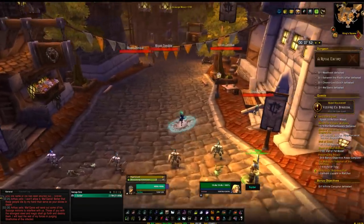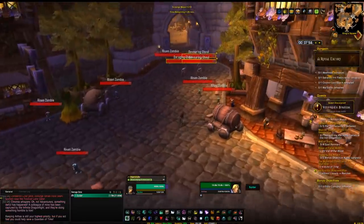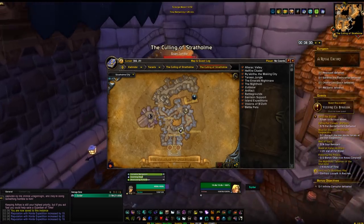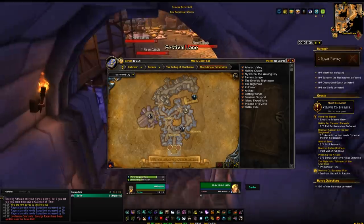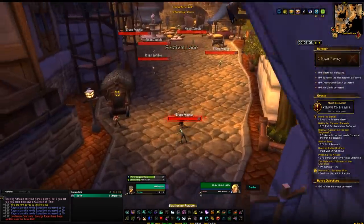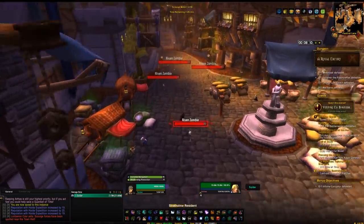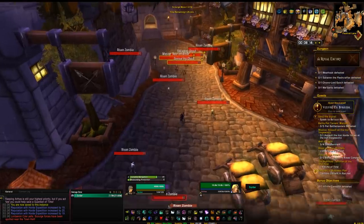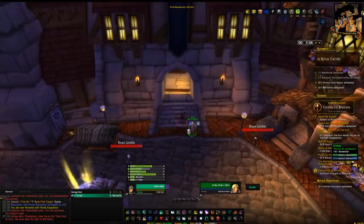Follow Arthas inside, speak to Arthas again, and then the dungeon will begin with a timer. You need to get to a special boss before the timer ends, which is very easy on a high-level character. You'll find flags with waves of mobs on the map, and there'll be a call-out in chat as well. Go around killing these waves of mobs — eventually a boss will spawn, you'll kill the boss, then you'll be back to killing waves. Once all the waves are dead and you've killed the next boss, you'll go to the town hall, which is kind of north of the dungeon.